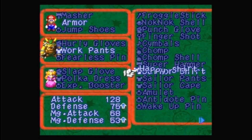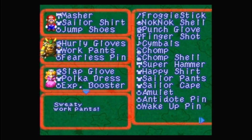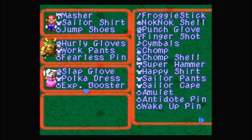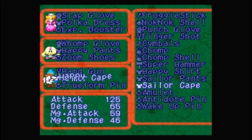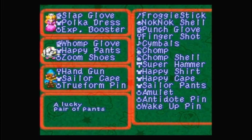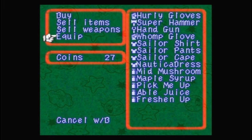We got the sailor's shirt for Mario. You don't have anything good for Bowser. We didn't get the dress yet. So let's equip these two with their sailor stuff, and then I can sell the happy stuff to buy the nautical dress.